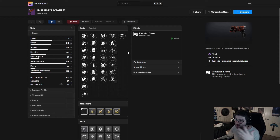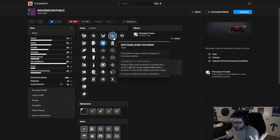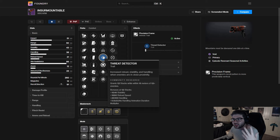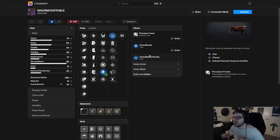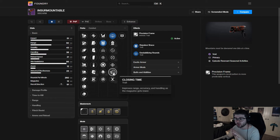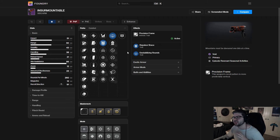Next we have the Insurmountable — a void precision frame sidearm. I don't particularly see myself using this much. It does come with things like Repulsor Brace and Destabilizing Rounds — the classic combo that almost every gun has now, so it's not that unique anymore, but it's still a good combo. Threat Detector on a sidearm is obviously decent. It can get Demo in the first column, which is nice — pair that with any damage perk or Destabilizing and you have a pretty solid sidearm.